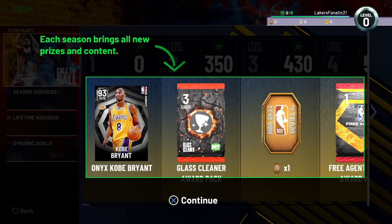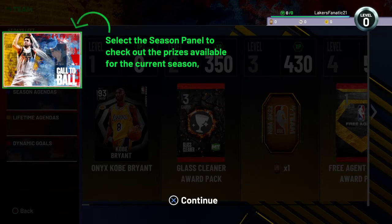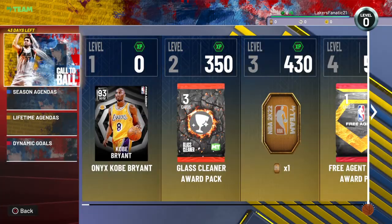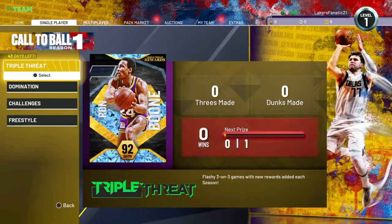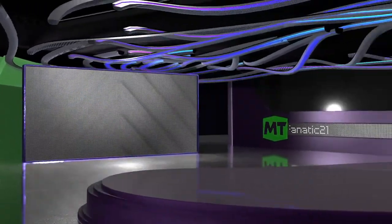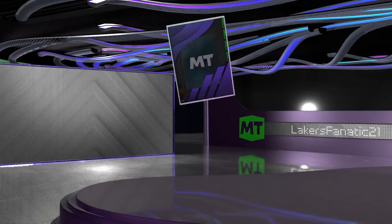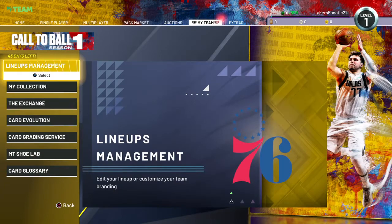We get Kobe — this is what the XP, the season panels, the agendas, the goals, and lifetime prizes look like. And we get an Honors Kobe — that's a dub, that's a dub. We're basically gonna open that Kobe right now and see what we get.